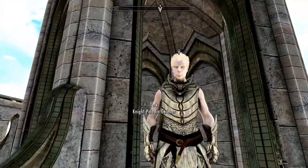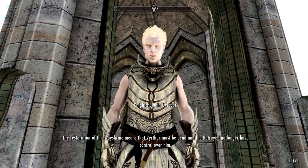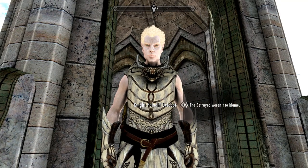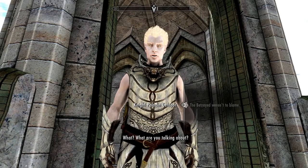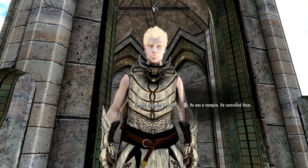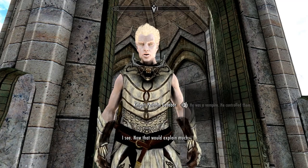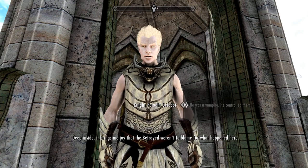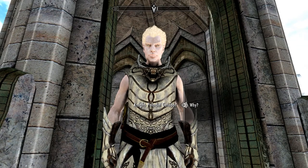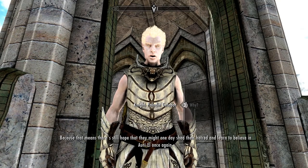Gelabor? "So the deed has been done. The restoration of this way shrine means that Vyrthur must be dead, and the betrayed no longer have control over him." The betrayed weren't to blame — he was a vampire, he controlled them. "A vampire? I see. That would explain much. Deep inside, it brings me joy that the betrayed weren't to blame. Because that means there's still hope that they might one day shed their hatred and learn to believe in Auriel once again."